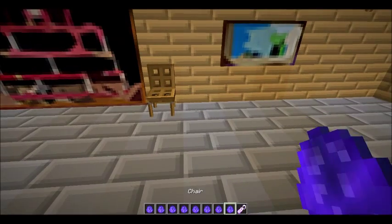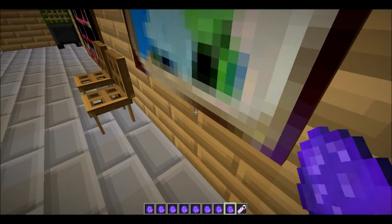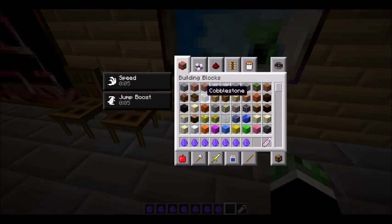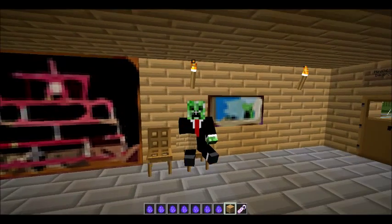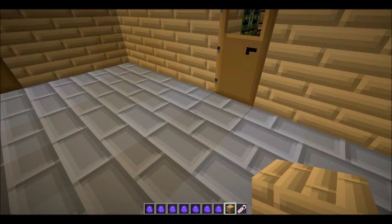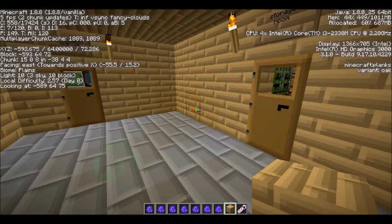We can have a chair right here so we can just sit down and stuff. Remember these actually work — if I get myself some oak logs, you can sit. Look at me, I'm sitting on the chair! And remember, this is all in vanilla, guys — this is not a mod. It's version 1.8.8, the latest one when I'm recording this video.